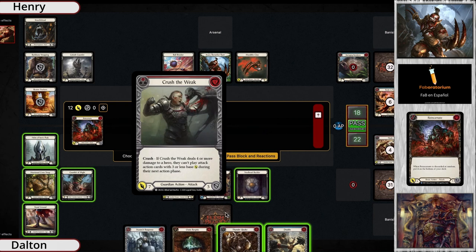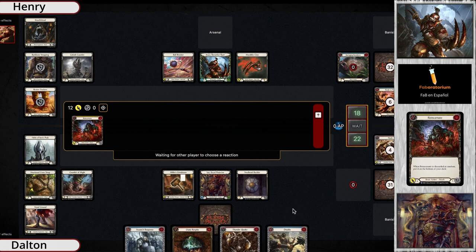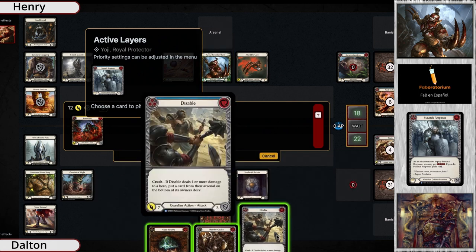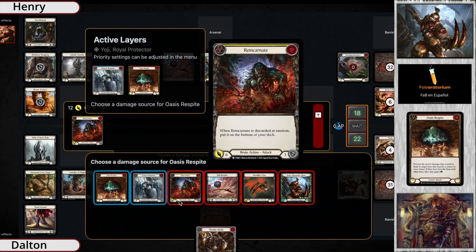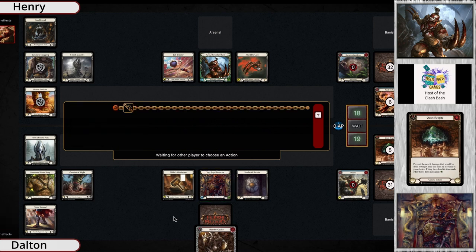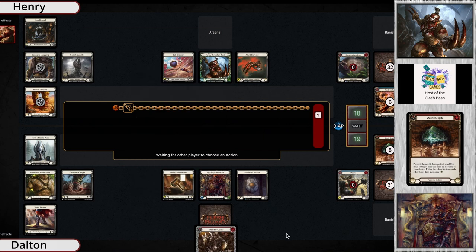Rolled a six too! A Staunch Response plus Always-Is — you have the blue in hand, you could play this, but where does it lead you on your turn? Looks like Yoji is comfortable giving up a lot of tempo, maybe just popping that helmet for plus one intellect, or popping that hardened cross strap to just play Crush the Weak out of arsenal.